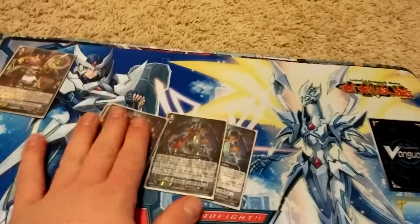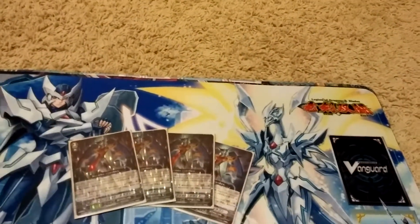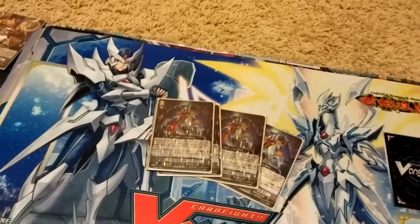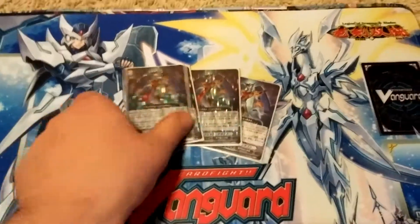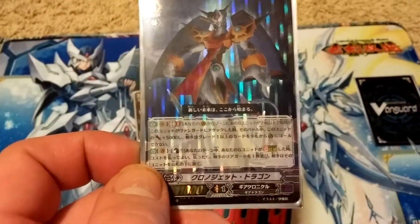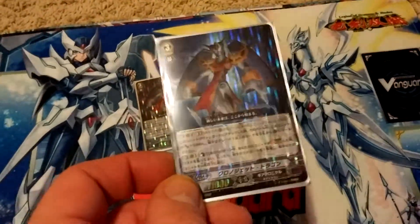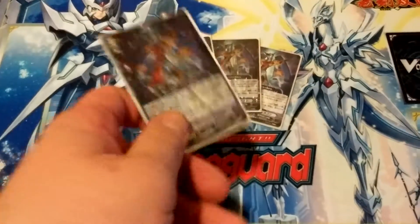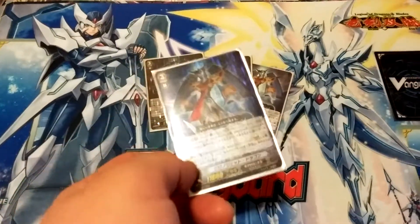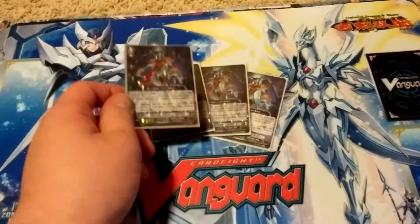For Grade 3s, I am playing 4 Chrono Jet Dragon. Even when the deck comes out in English I'll still be playing 4. Chrono Jet Dragon's skill is Generation Break 2 — when this card attacks, until the end of battle it gets plus 5,000 and your opponent cannot call Grade 1s or higher to the Guardian Zone. So it has the Maelstrom effect, the Glory effect. Its regular effect is Auto Vanguard, Counter-Blast 1 during the turn in which you Stride on top of this card — pay the cost, choose one of your opponent's rear guards and put it at the bottom of their deck. Very good. It's also an 11k.